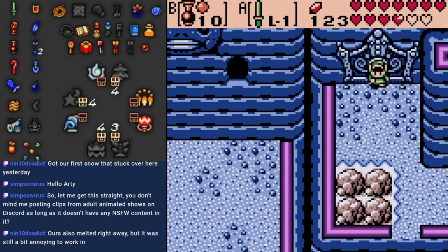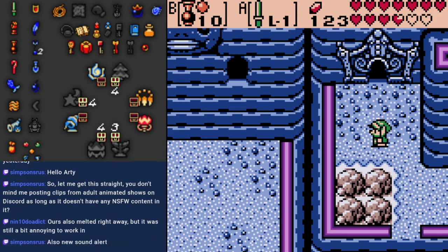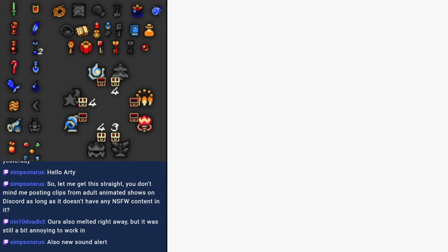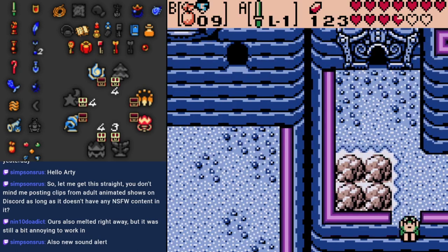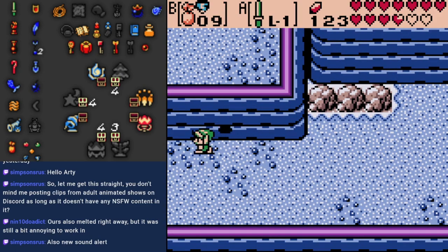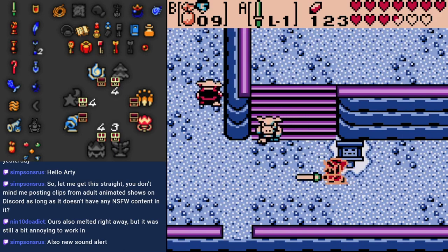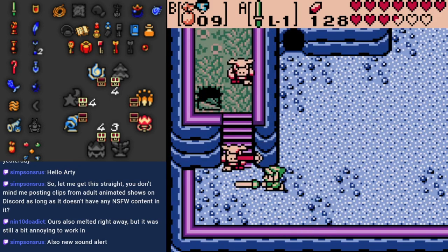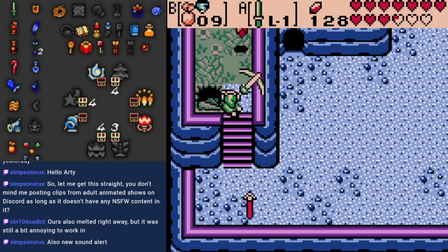Hey there, Artie! We have four dungeons left, but we should have pretty much all the equipment that we need. We need the Past Mermaid key to get into one of the dungeons, and then we need the Tune of Ages in order to reach Jabu-Jabu's belly. Other than that, I think we've got everything. I just gotta find a time portal.